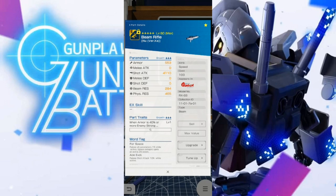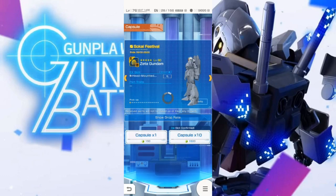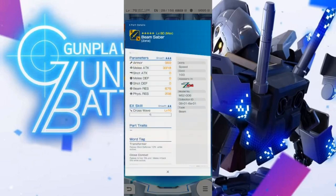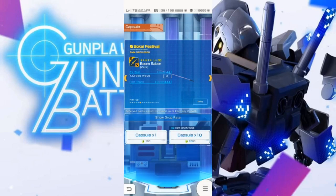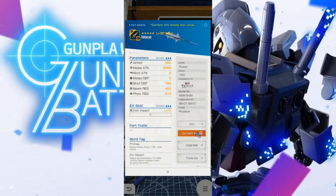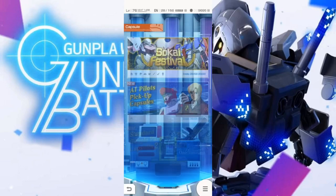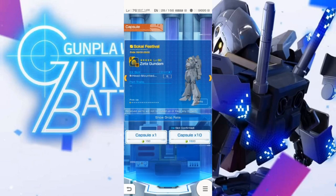I want to see what my new beam rifle has — it has lower shot attack overall. That's weird, I was expecting it to have higher. So overall looking at the Zeta parts, they're not bad, but the spread of stats seems really skewed towards the lower end and the traits and ex skills don't really seem to match up. That's weird. The sword also has 3318. I have the mace and that's at max value, just a little stronger.